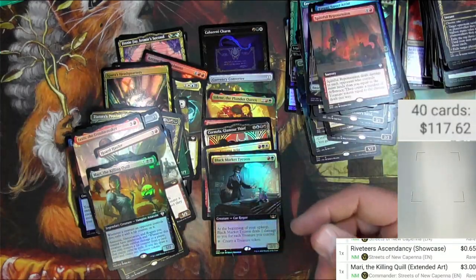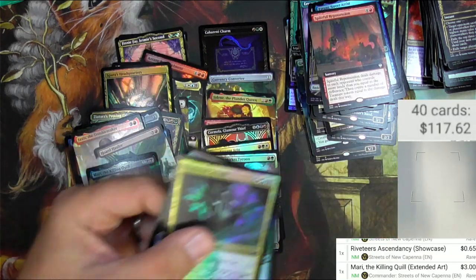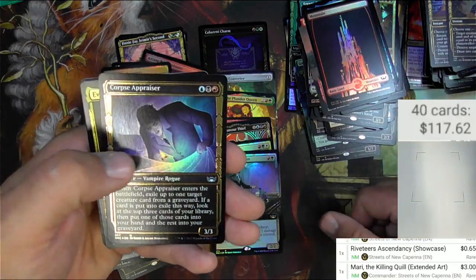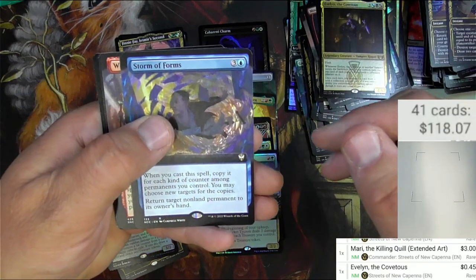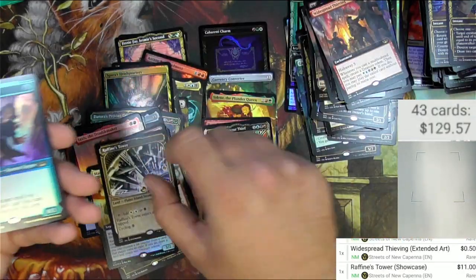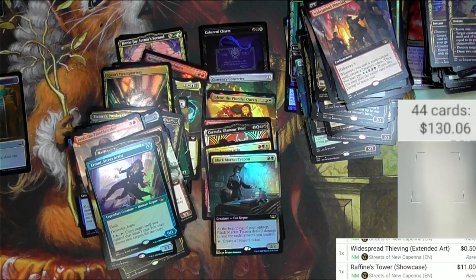Vampire Assassin. Last pack here — kinda needs something big if we're gonna break even, but that's how it goes. I did have fun opening these packs. If you watched this far, make sure to like the video — I appreciate you. Floor Mountain, Broker's Charm, there's the Gilded Corpse Appraiser, Evelyn the Covetous, Storm of Forms — just a rare foil, it's not gonna see that. Widespread Thieving, the Fiend's Tower, another Triumph and the foil showcase — Showcase Triumph. The Street Artist in foil is maybe a buck or two. That is a collector's box of Streets of New Capenna — thanks for watching everybody, have a good one.